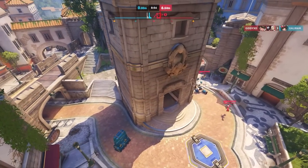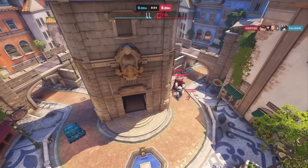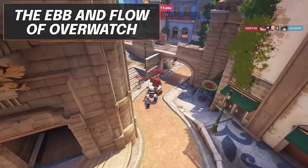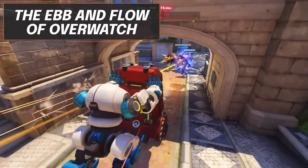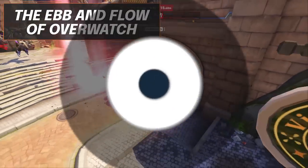This exchange of resources and space between teams is often referred to as the ebb and flow of Overwatch. At a high level, players will be able to read that ebb and flow to give them an idea of how aggressively or defensively they should play in any given moment.